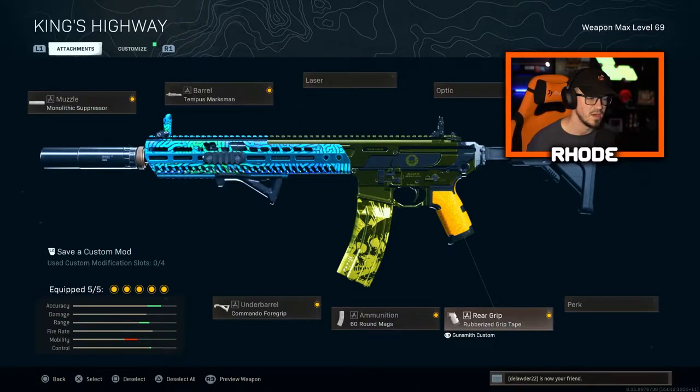Anyway, let's jump into this class setup really quick. So: monolithic suppressor, Tempest Marksman for the barrel, rubberized grip tape for better accuracy — to make it even more accurate, which as you guys already know makes it really easy to control — 60-round mags, and then Commando foregrip. Beautiful weapon, man. Solid. If you're looking for an accurate weapon, try this out.